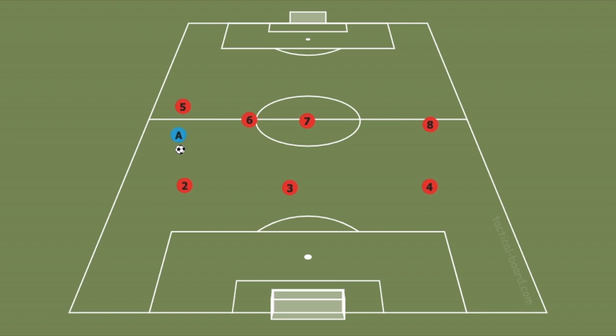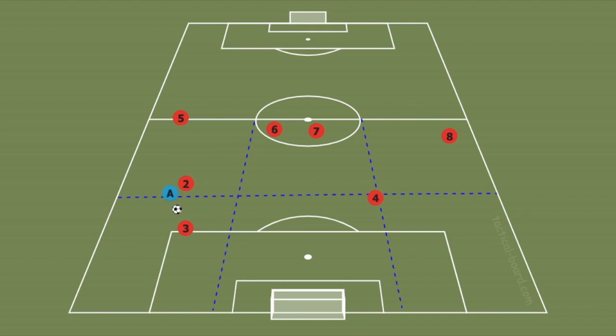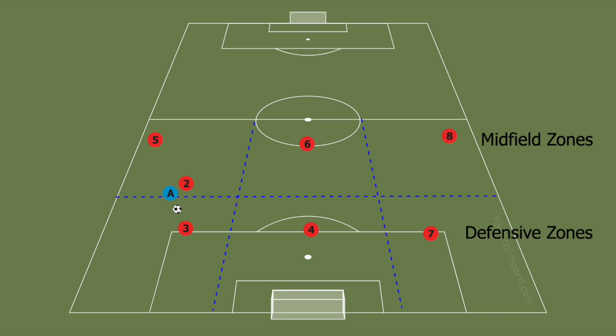When we add our midfielders back into the picture, we can see what happens when our offside trap is beat. Our sweeper sweeps in, our right D leaves her zone to cover the middle, and then one of our extra two center midfielders slides down into that back door zone.